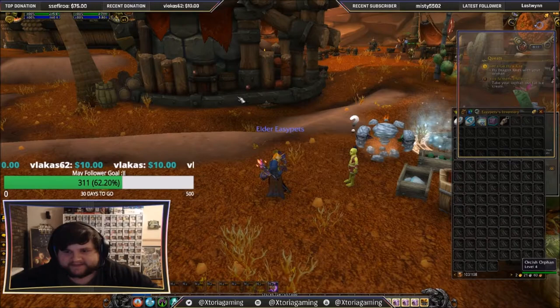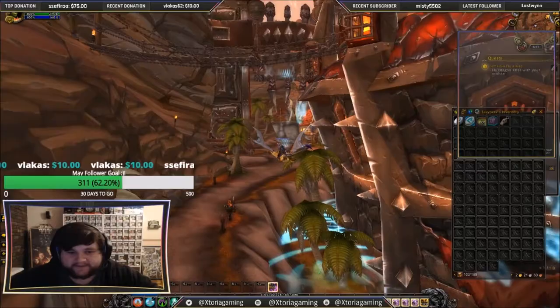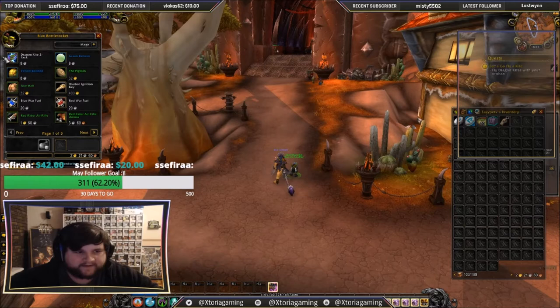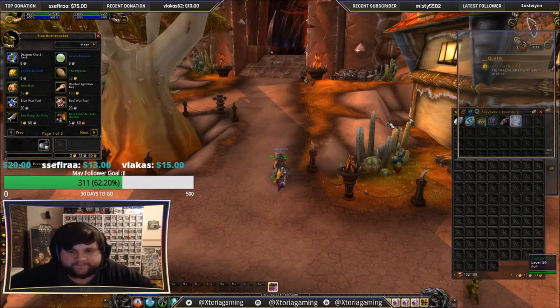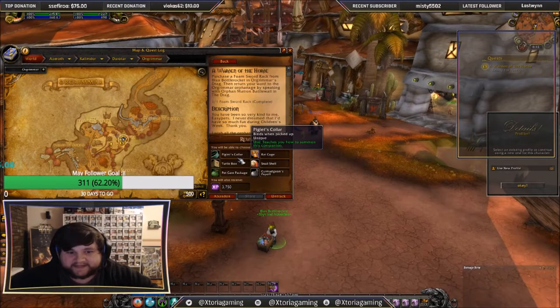We're just going to buy this ice cream and then eat it. Then we just need to go to the toy vendor. So that quest is complete. We need to buy two things from the toy vendor and then we are done. There's a little tip — these two toys, the green balloon and yellow balloon, are only available during Children's Week and count towards your achievement at only eight silver, so make sure you buy both. We want to get the kites, summon our Orphan, hand in the quest and get the next one. The next quest requires us to buy a foam sword rack from the same vendor, and then we literally choose our first pet.